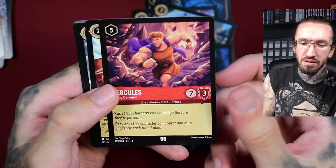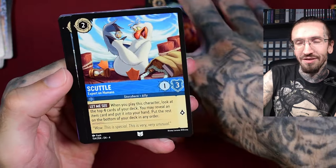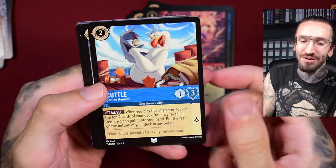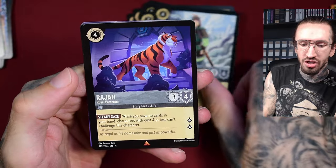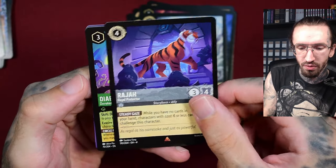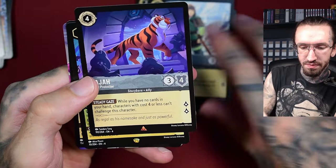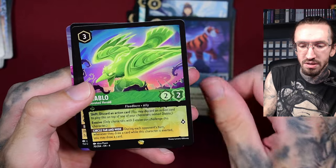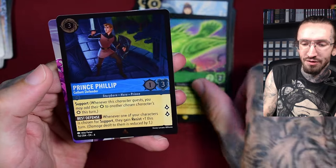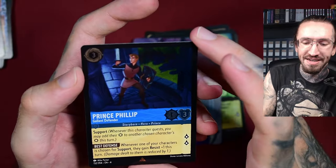You have to admit that the artwork in Lorcana is sometimes really nice looking. At least they are not like Weiss Schwarz, just copying screen grabs or screenshots. Scuttle, Mulan, Raja. This is my first ever booster pack from Lorcana. I will probably open the eight packs and then you will never see this on my channel again since I just don't like Disney.